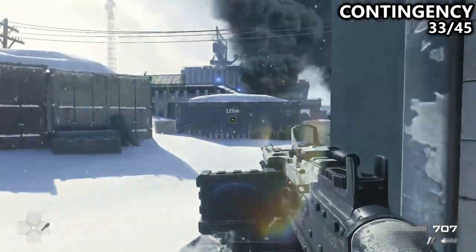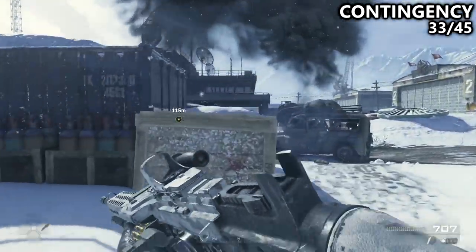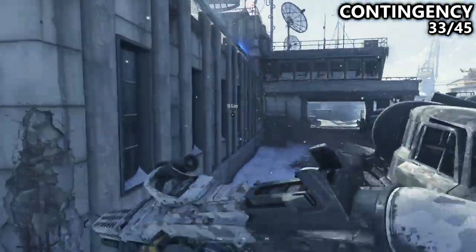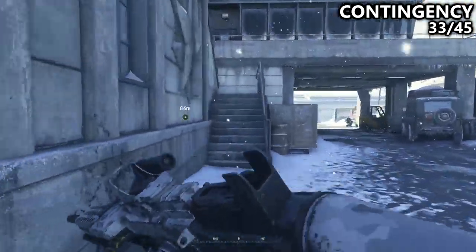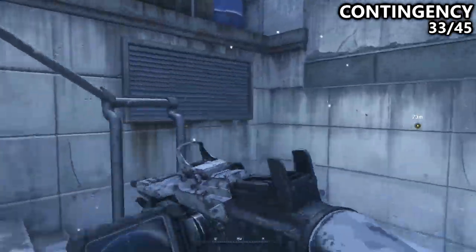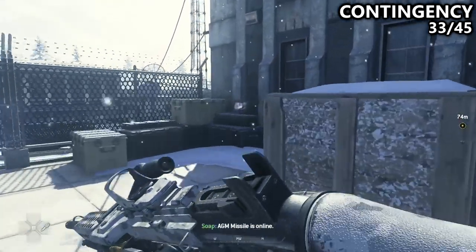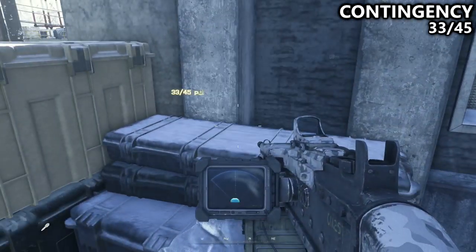Then, from that Intel, go outside the door right next to you. Towards your objective, you'll notice a helipad on your left. Go up to that helipad, and in this helipad area on the northwest corner, you will find another Intel before moving on to the next level.